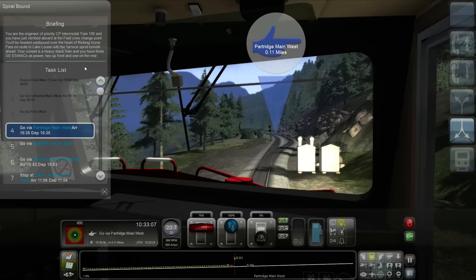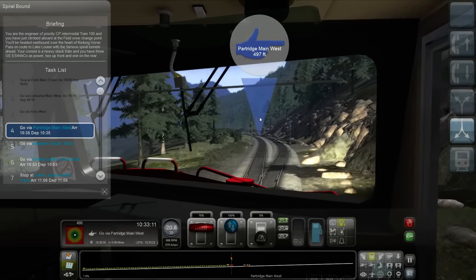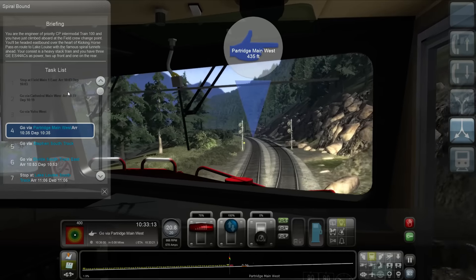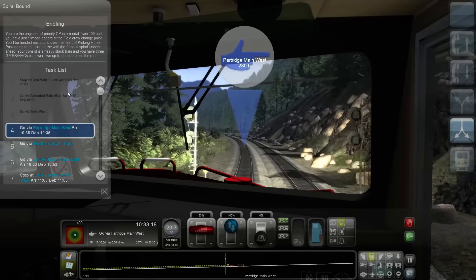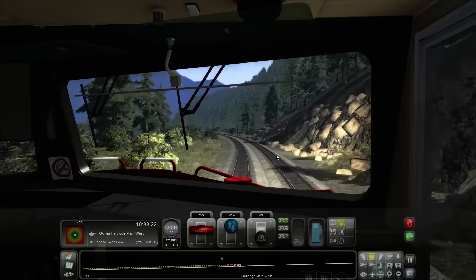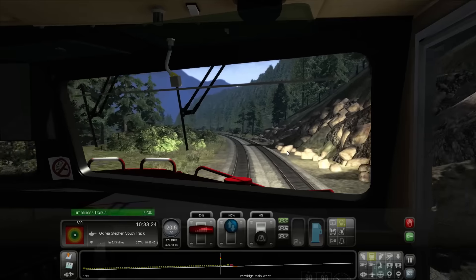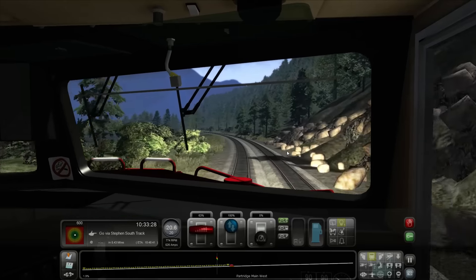Our consist is a heavy stack train — that's why we have priority, all the green lights. We have three GE ES44ACs as power, two up front and one in the rear. Timeliness bonus — we're early! Excellent. 1.9 percent grade.